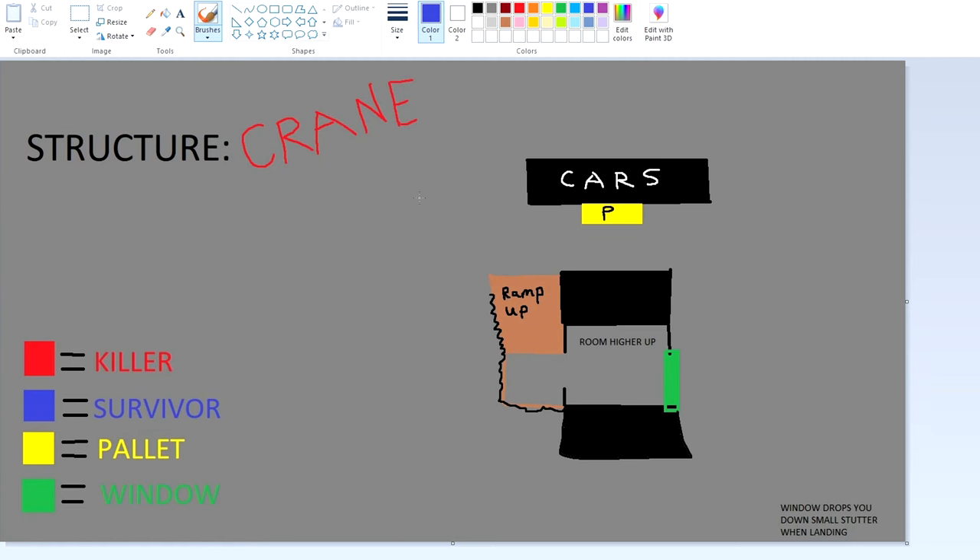Crane is also a really strong structure, but it can also be very easy to mind game depending on how good the killer is. Here's the thing — this is the ramp going up, and this is like the little platform, then this is the room, this is the ground, this is the cars.